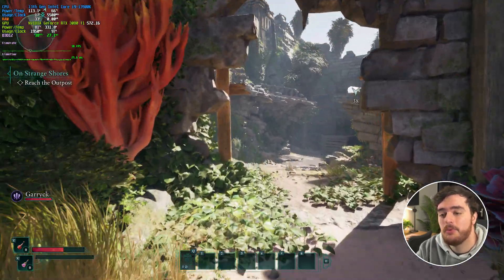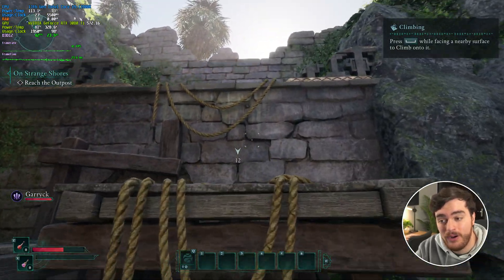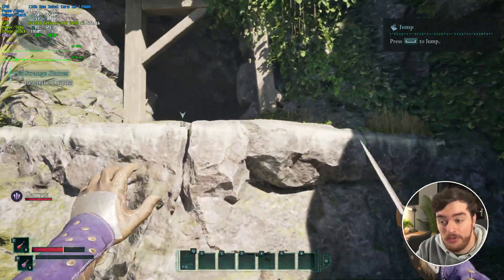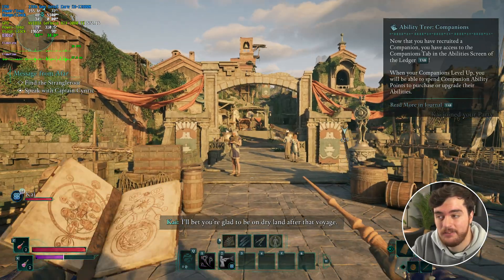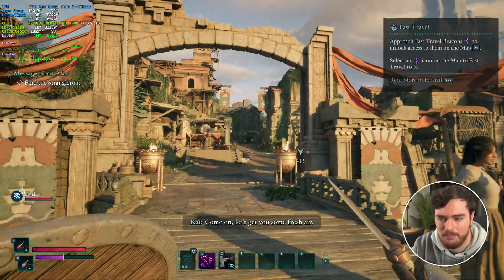By default, this game will have some kind of upscaling enabled, whether that's DLSS on NVIDIA cards or AMD FSR on AMD cards or otherwise. And with it off, performance is just going to drop even more. If you want the most out of this game or even just a more than playable experience, you'll need to adjust quite a few settings. Entering the first town, we're now at 34 FPS — so yeah, not the best.